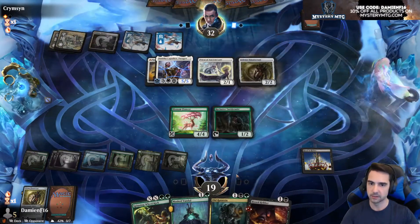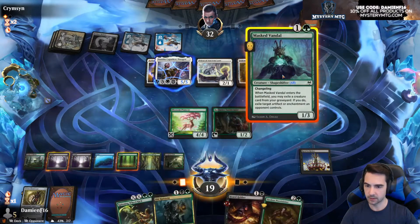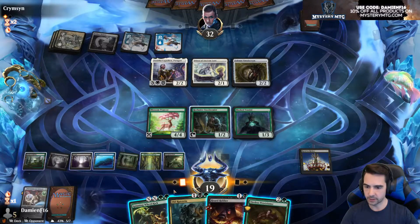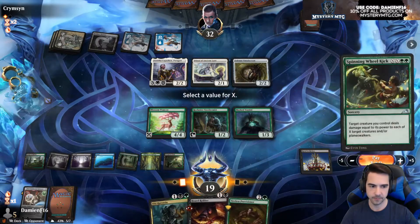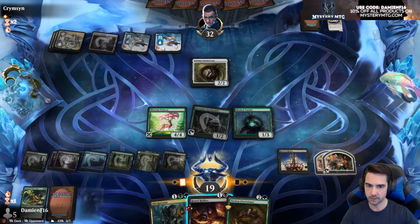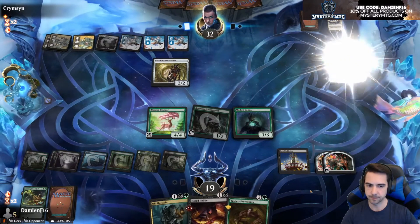He can gain all the life he wants — we're gonna kill him with Revel in Riches. Oh, Rutschstein — there's another Solemn, sure. Provisioner's good too. Let's exile that, and then we can Wheel Kick — four, six, yeah we can Wheel Kick two things. Let's do that. Nice guys, get some trej. No attacks — I'm not even gonna attack here. I don't care about life totals, I just want to kill him with Revel.